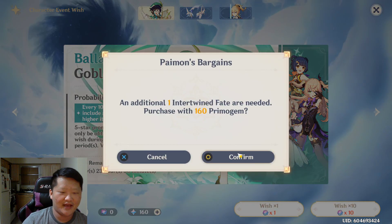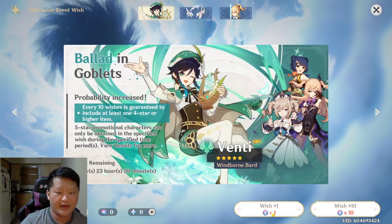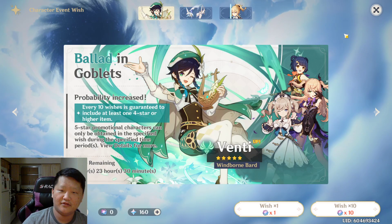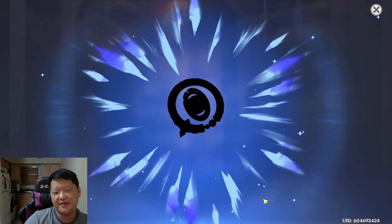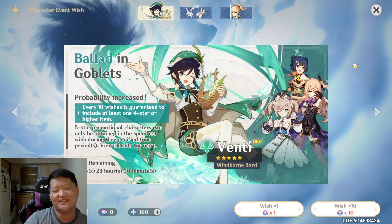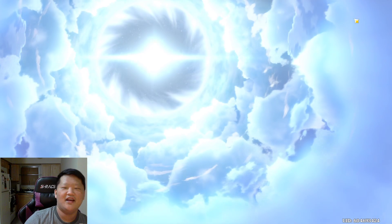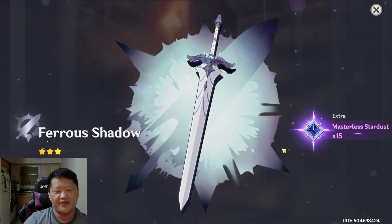Okay, we'll spin again. Here we go. So this is 2. Skip. And it's a book, we don't care. This is how you know you're a whale — when you skip the full animation because it doesn't matter what it is as long as it's not a 4-star or 5-star. And there are even some people who will skip it when it's a 4-star because they don't care about those either.